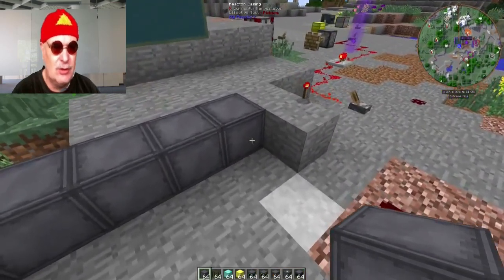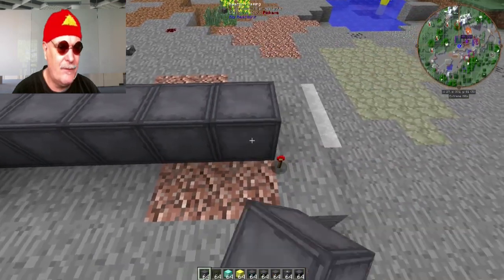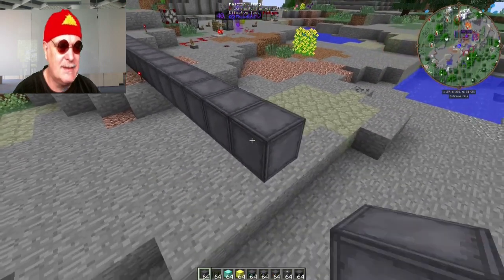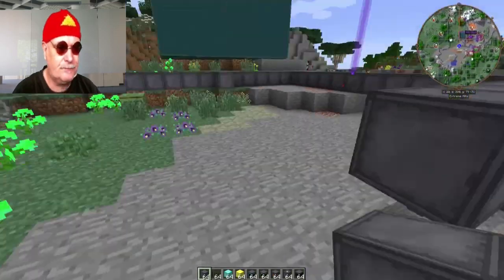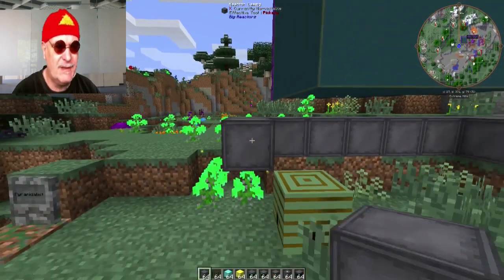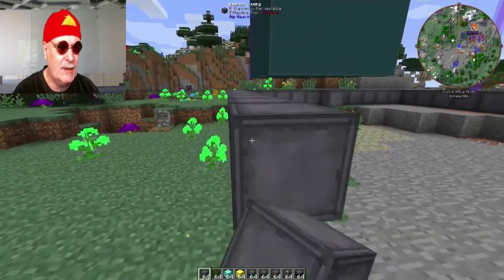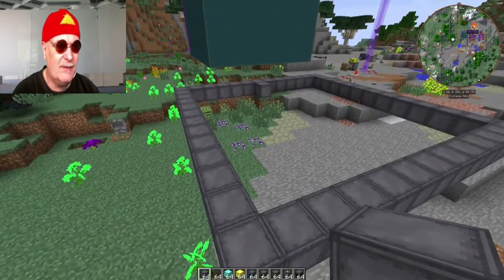Und natürlich ist es quadratisch – also dreizehn mal dreizehn außen, innen ist elf mal elf. Jetzt wollte ich das Ding so machen, dass der innen drei Blöcke hoch ist – eins, zwei, drei – und oben natürlich noch die Decke hat. Das ist also die Höhe, die man innen drin hat für das Runterfahren der Steuerstäbe. Oben kommt diese Steuereinheit rein. Materialstücklisten mache ich jetzt nicht, das gehört ja auch selbst ausrechnen.